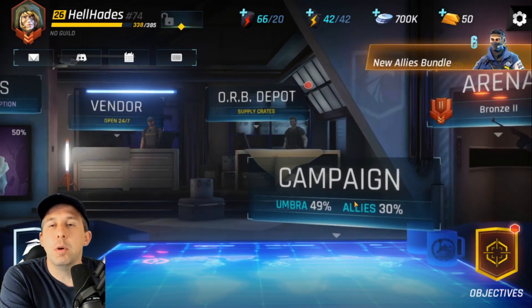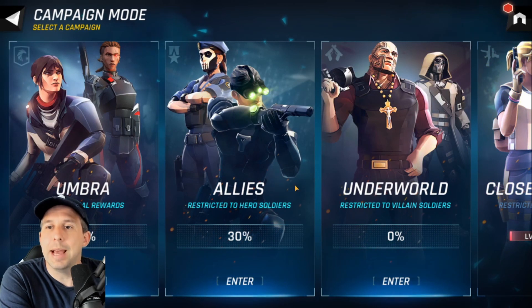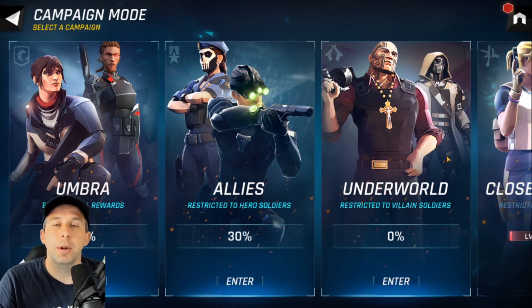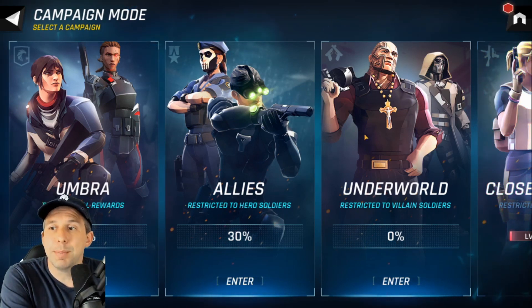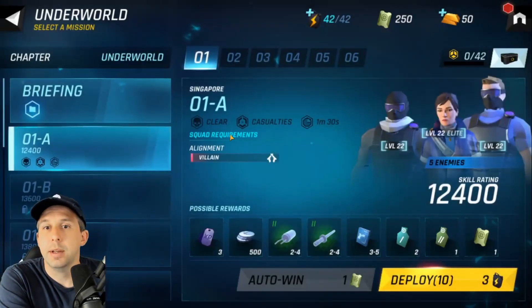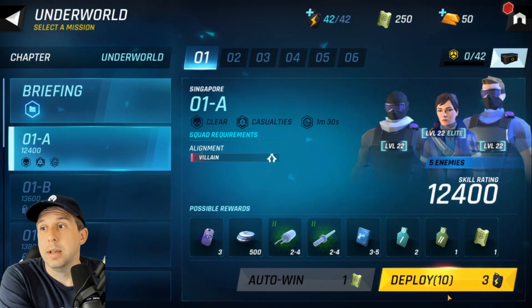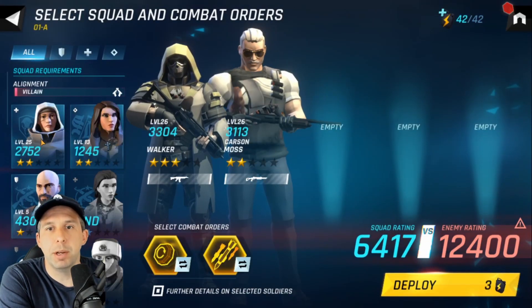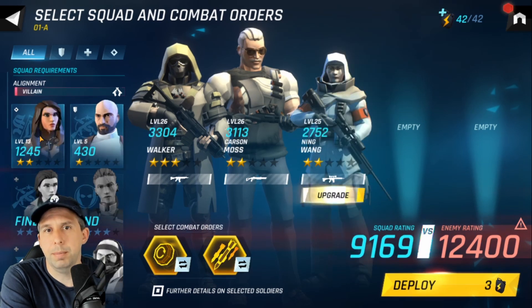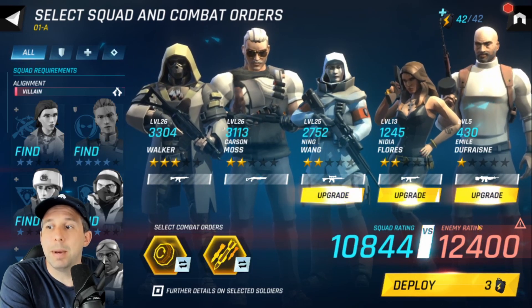You've got your normal gacha campaigns but with a twist — there's the Umbra section, the Allies, and the Underworld. You have to pick the right characters to fit into those different areas. The Underworld section I just unlocked — it tells you what rewards you'll get for each fight, and you can only use the villains in this section.